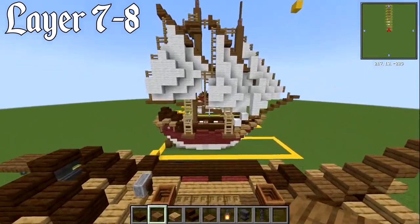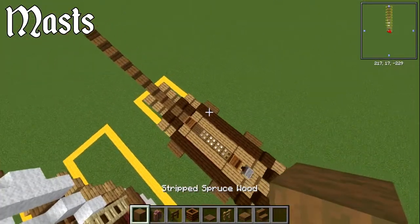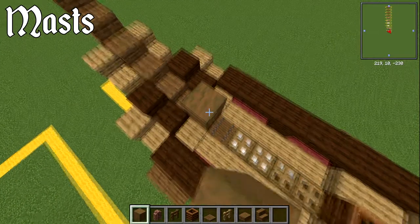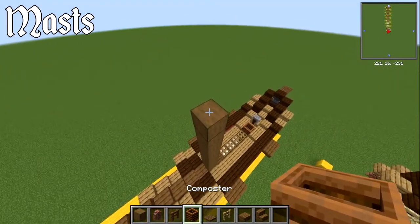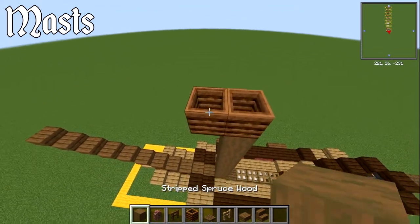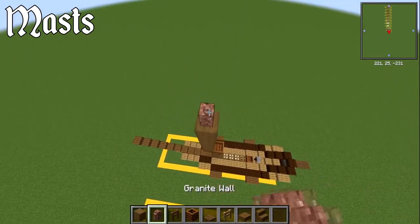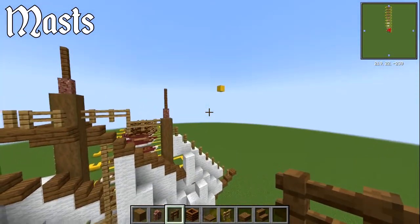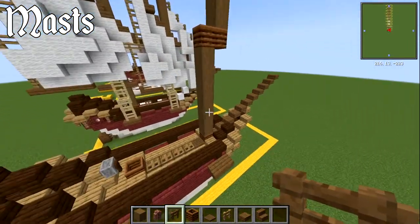For the masts, grab stripped spruce wood. Start with the front mast and go up seven blocks. Place a composter directly on top, then another composter forwards. Add six more blocks on top, then a granite wall and two oak fences. Feel free to add flags for colour. For the back mast, go up eight blocks, composter on top, composter forwards, then seven more blocks — that ends up two blocks higher overall. Add a granite wall and two fences.